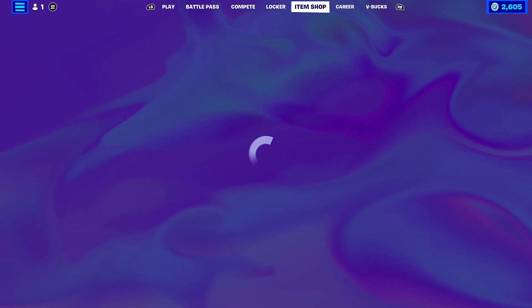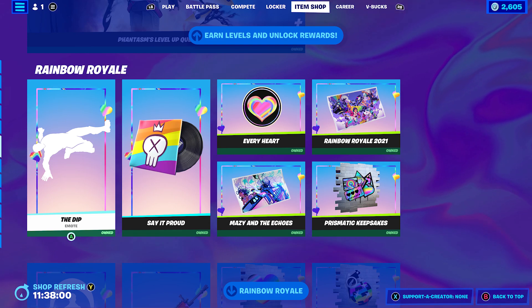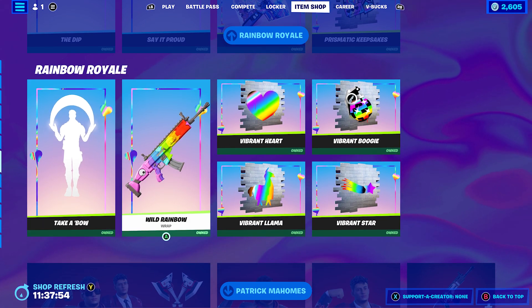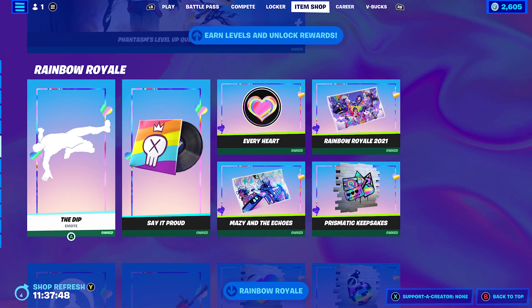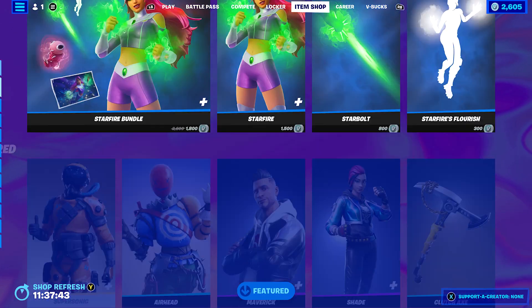Let's quickly have a look in the item shop — pretty sure there's a new skin. Obviously you can claim the Rainbow Royale stuff for free, so if you haven't already claimed it, you can claim all of it for free. I know most of this was free last year, so if you didn't claim it then, you can claim it now. There's also an Icon Series emote for free, which is always good.